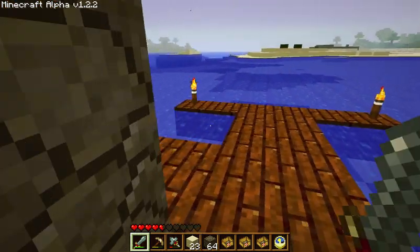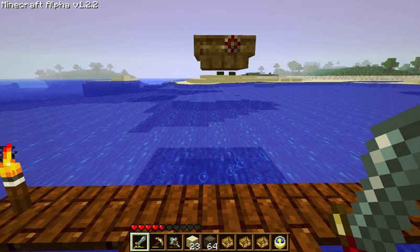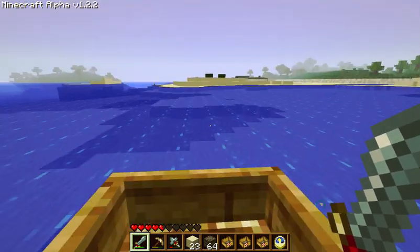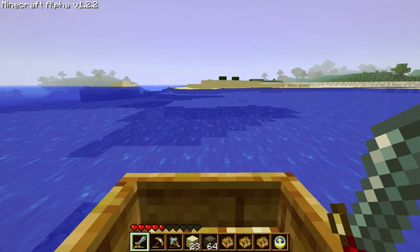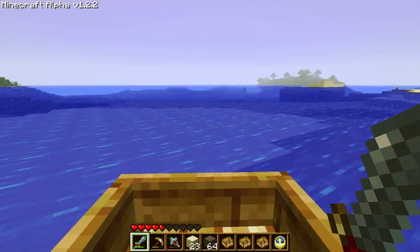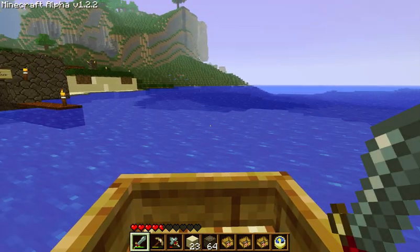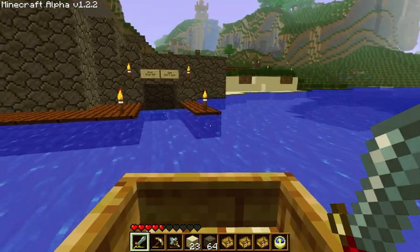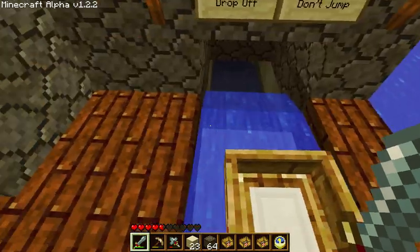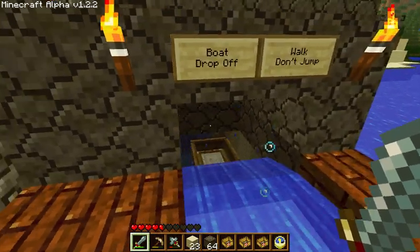So if you haven't seen this, push the button and up flies your boat. Very, very handy. The problem is when you destroy a boat you can't just pick it up — it breaks off into sticks and planks. So I created this. Basically it's just a giant tunnel that you drop your boat off into, and it goes and resets itself into the hopper.